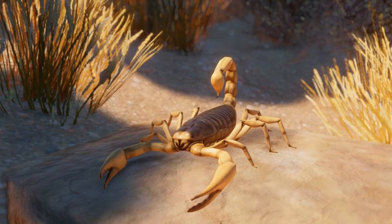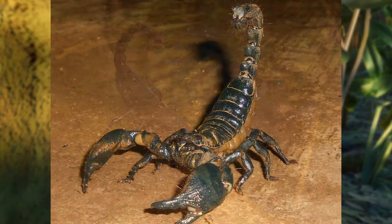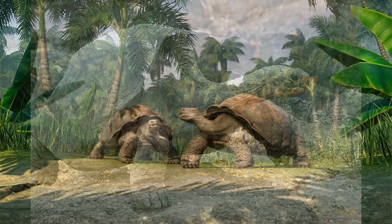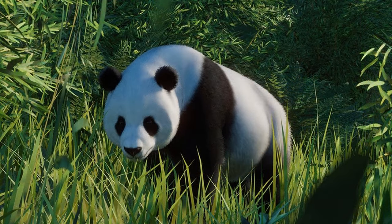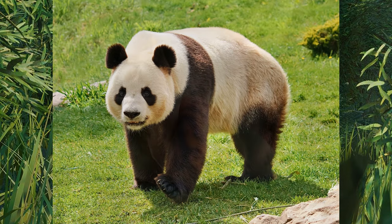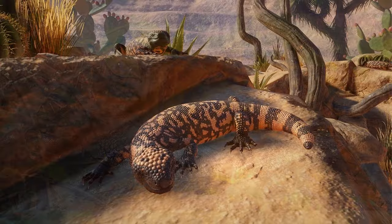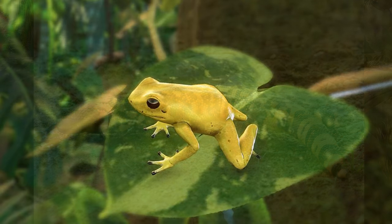The Giant Desert Hairy Scorpion and the Giant Forest Scorpion both compared with real life. The Galapagos Tortoise compared with real life. The Giant Panda could use a few features changed about its fur textures, giving it a bit more extra detail. The Giant Tiger Land Snail compared to real life. The Heloderma Monster needs a bit of a longer body, slightly smaller head, and a longer neck.